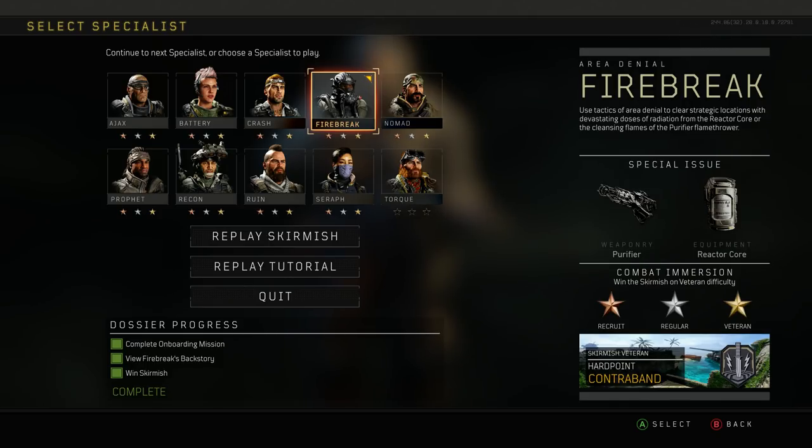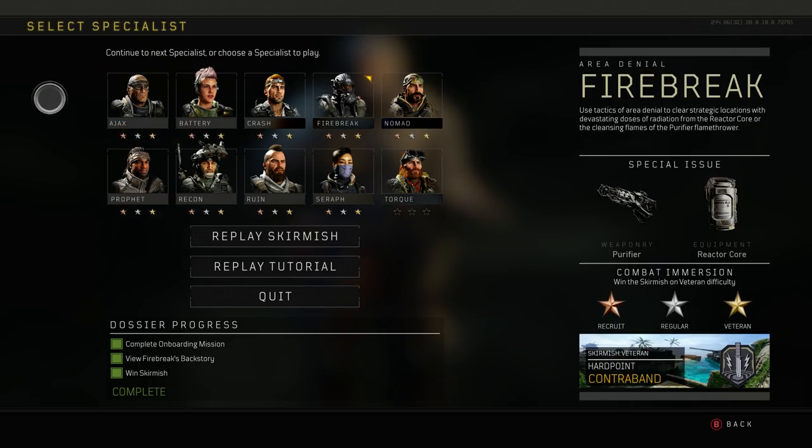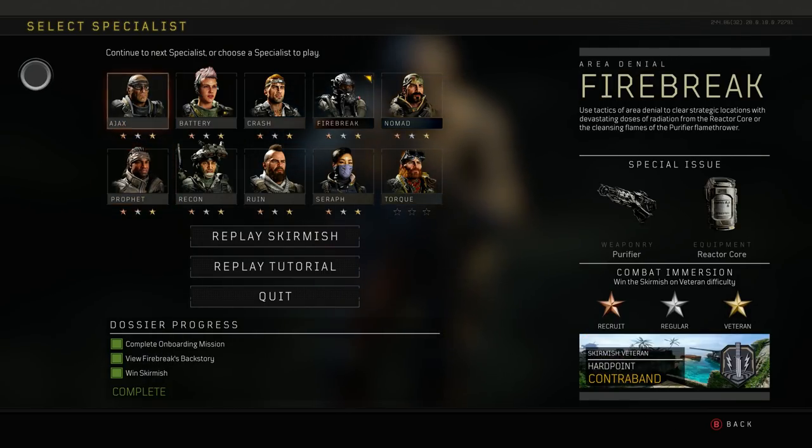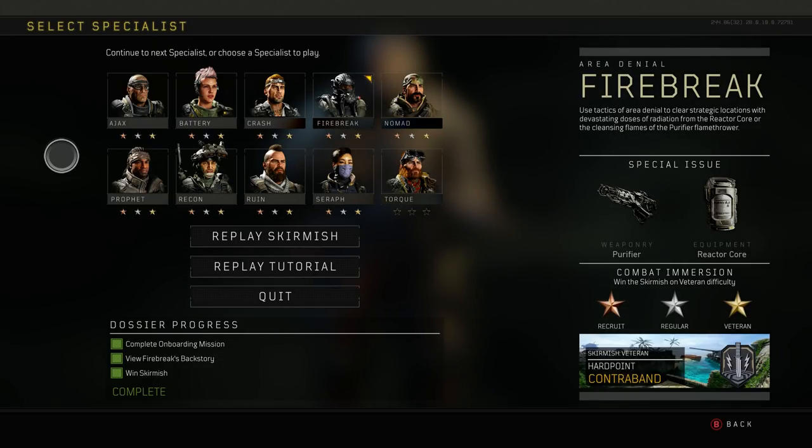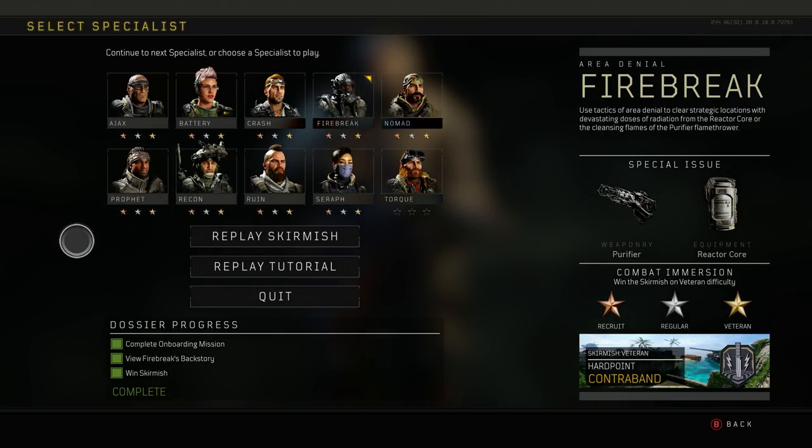You want to click on the Specialist option, and you will see that I have done some of the preliminary work already. You are going to see Ajax, Battery, Crash, Firebreak, Nomad, Prophet, Recon, Rune, Seraph, and Torque. Those are your 10 specialists for Call of Duty Black Ops 4.